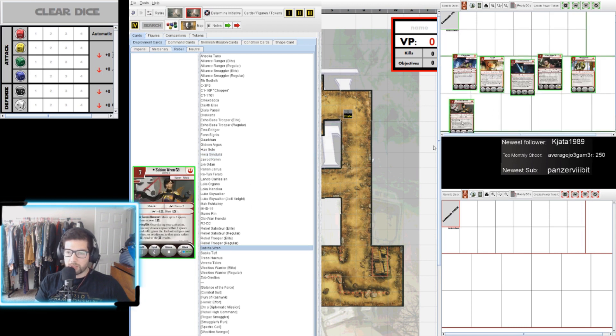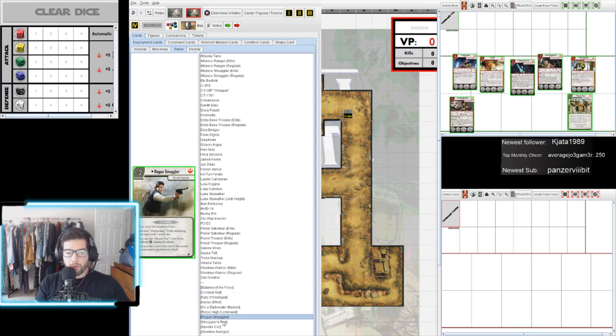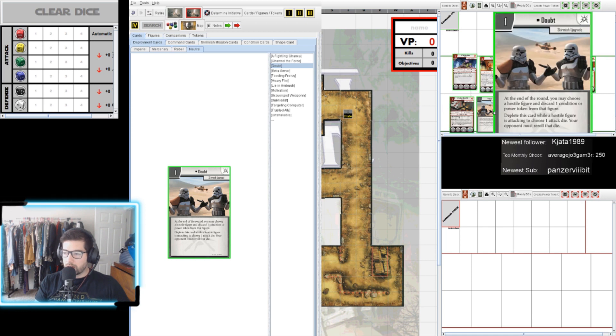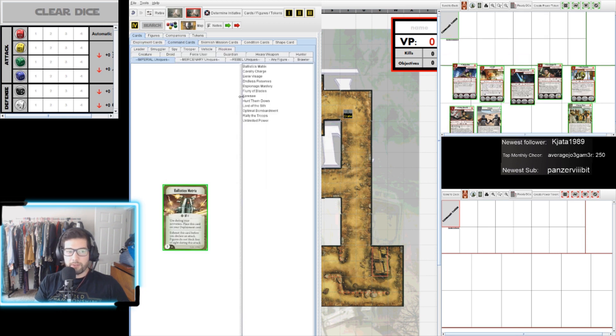...and Sabine. So we've got the Specter Cell. At the bottom you'll see all the upgrade cards. Heroic Effort is an auto-include since it's free, and then we'll take one more point on a neutral card called Doubt — because it's a good neutral card. Extra Armor is good too, Doubt is also good.